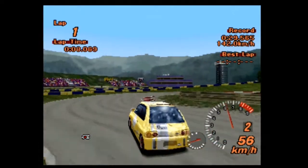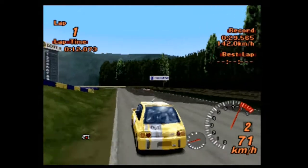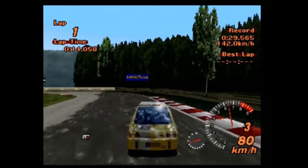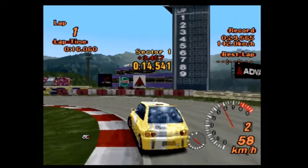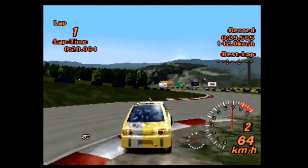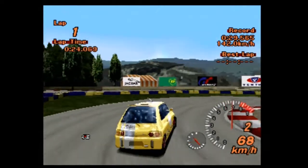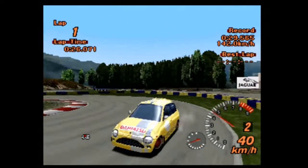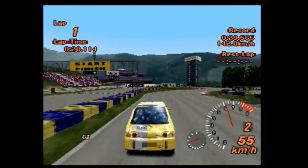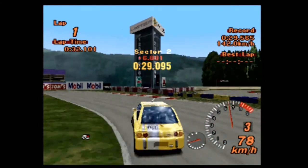There are two versions of this particular model of Opti in this game — the 4WD and the 2WD. While you may be expecting me to say 4WD is good, I actually think the 2WD has the potential to be quicker because it weighs less. And honestly, at 82hp, is 4WD really making that much of a difference? Probably not.